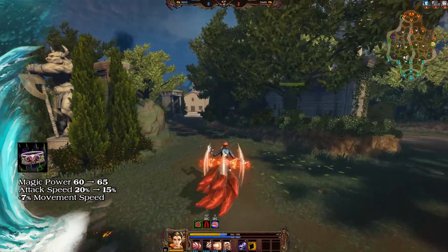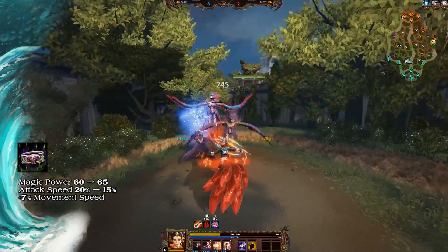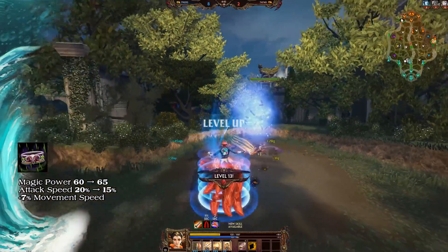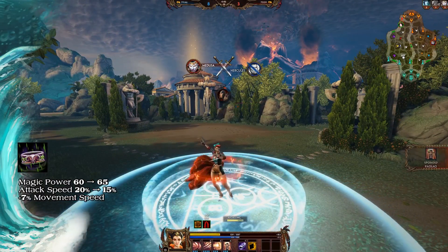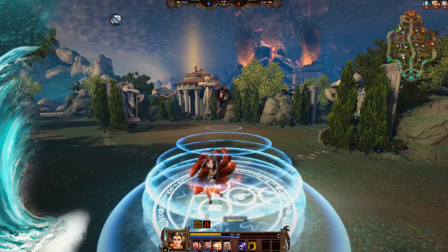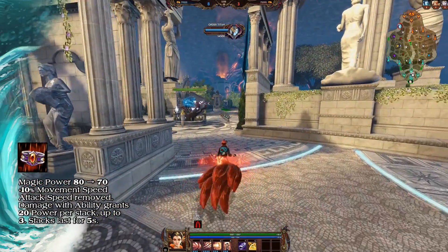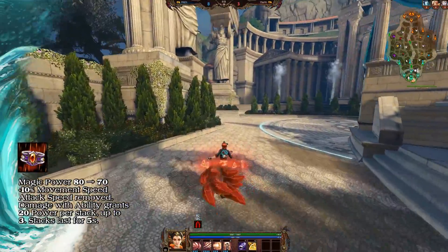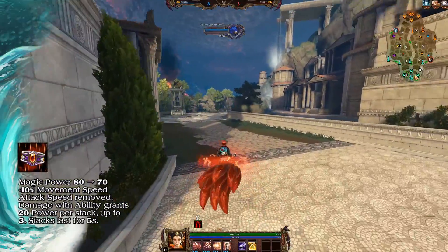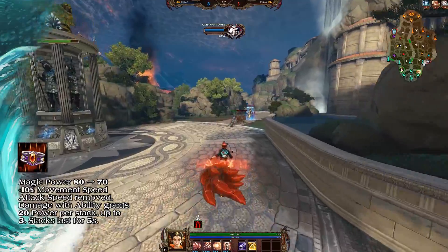The magical power from Demonic Grip has been increased from 60 to 65. Its attack speed decreased from 20% to 15%, and 7% movement speed has been added. The cost of Telkhine's Ring has been reduced from 2,800 gold to 2,700 gold. Its magical power has been decreased from 80 to 70, 10% movement speed has been added, and its 20% attack speed has been removed.